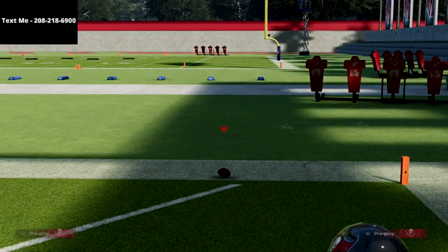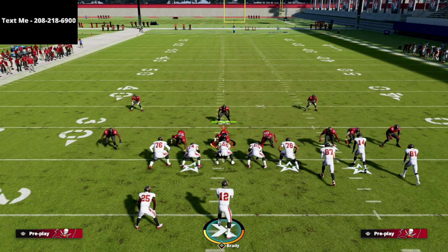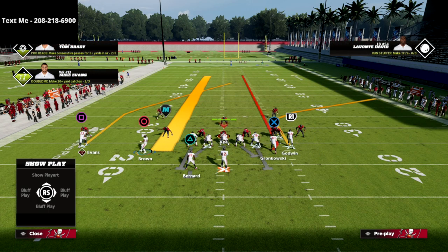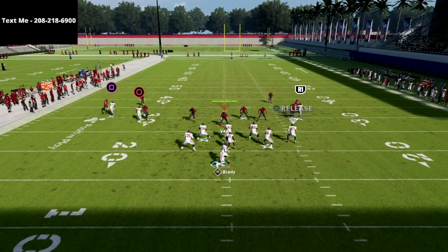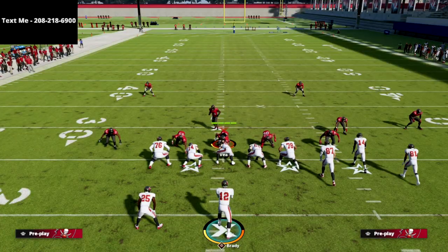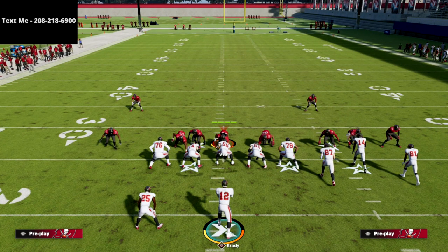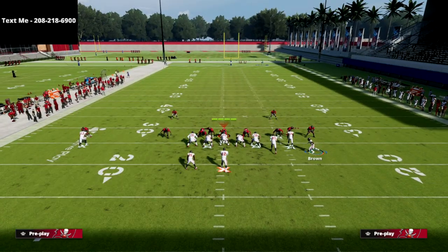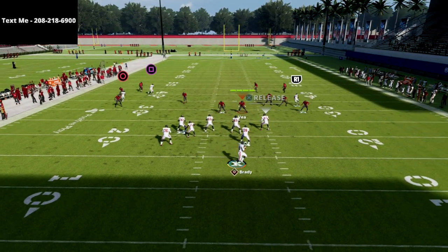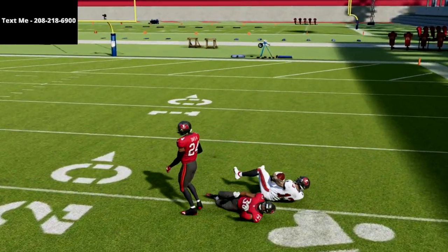I want to go over another route on this play that I think is equally as effective. The post is not your first progression — in my opinion your first progression should actually be either your streak at the snap or your corner routes. I like to read this as a snap throw on the streak; I can inside pass lead that against most cover three defenses. That's going to force your opponent to put something like inside quarters over there, which will really help open up the left side crossers and the left side flat routes. The cover three bomb is super consistent — just wait for the receiver to get underneath, pass lead right, and it's an absolute laser.